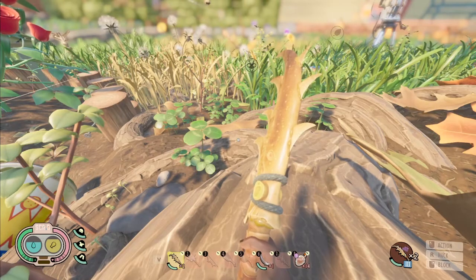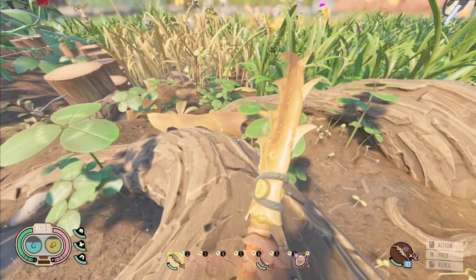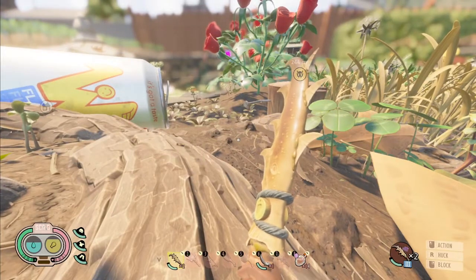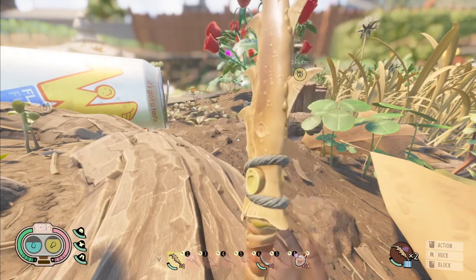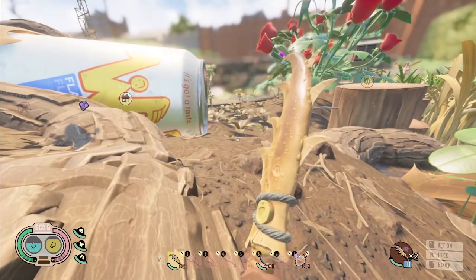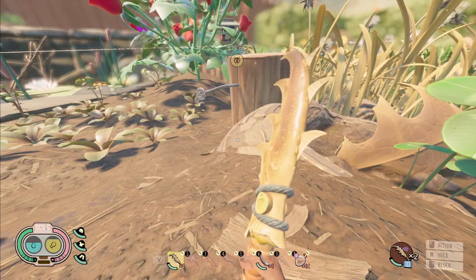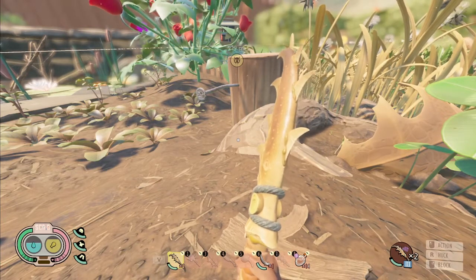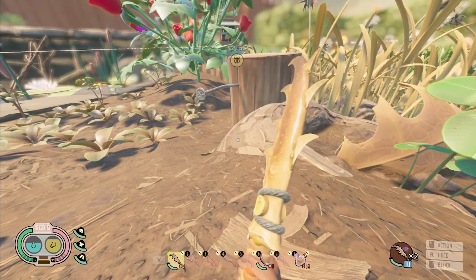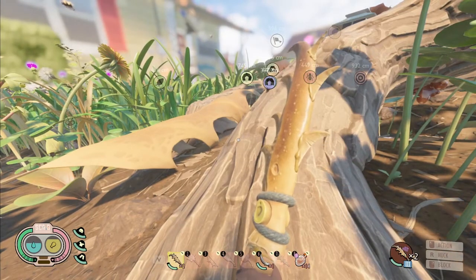If you want real practice with parrying far beyond what the game can give you, I recommend trying out Sekiro. It's a souls-like samurai game from FromSoftware — the same people that made Dark Souls — and it actually has a combat system very similar to Grounded. You can block, and if you block at the perfect time you get what's called a deflect. Wolf spiders are training wheels compared to some of the first bosses you fight in Sekiro.